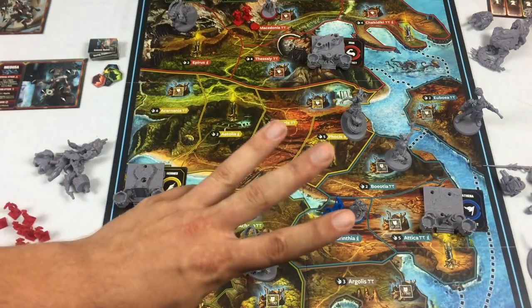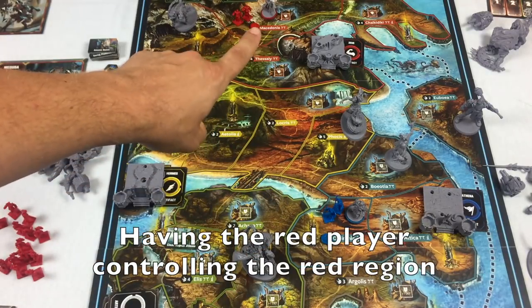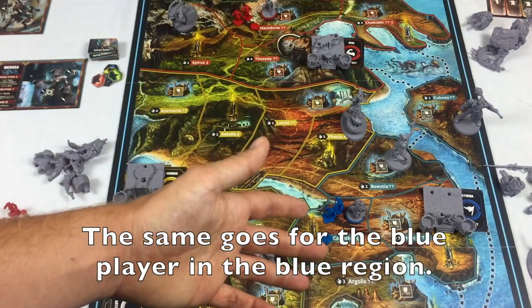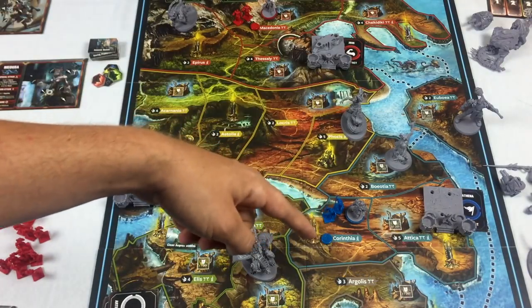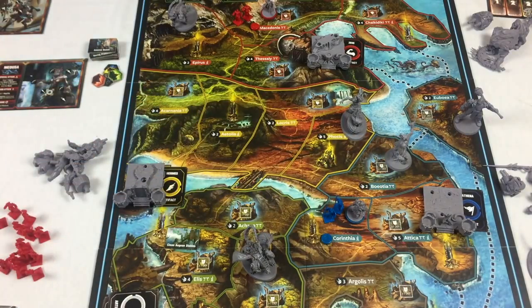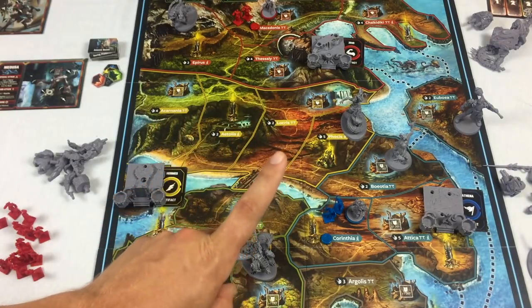In a two-player game, you need to control three lands. So the red player starts with one red region, and the blue player starts with this blue land — then they'll need to expand into the black and green regions. Controlling lands is the first victory condition.